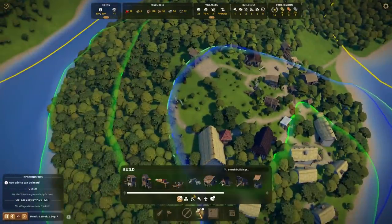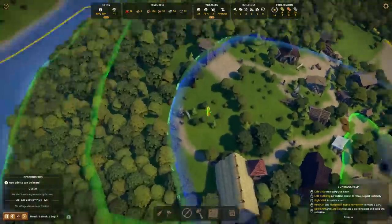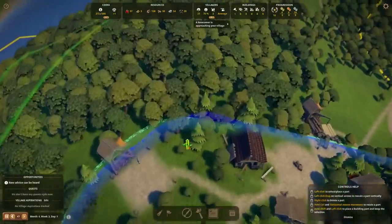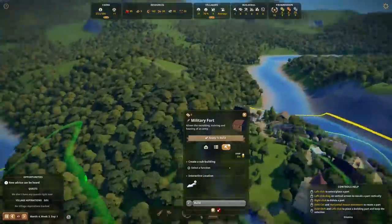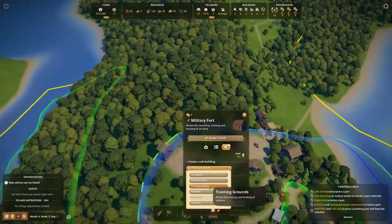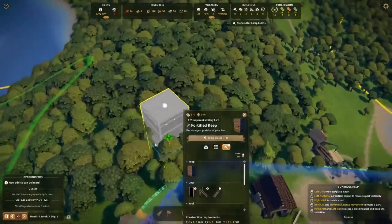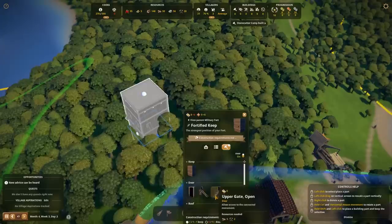We'll go ahead and build one of those. What menu is this under? This is under administration, which makes me think that maybe military forts are not for actively fighting people. However, you can also build walls to your kingdom. So I'm just wondering when am I going to get invaded and pillaged? Let's put it on top of this hill because that seems like a pretty cool spot. I was told that Fortified Keep is the place to begin, so I think I'm just going to put this on the top of the hill — very good decision.